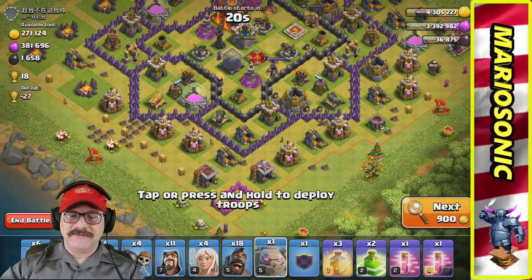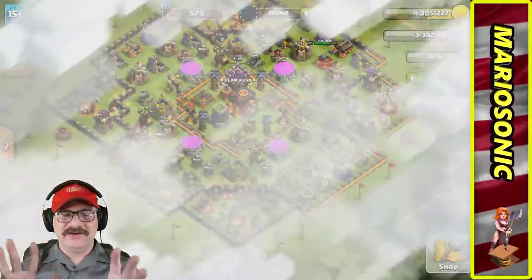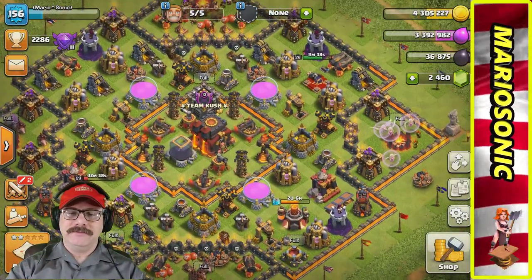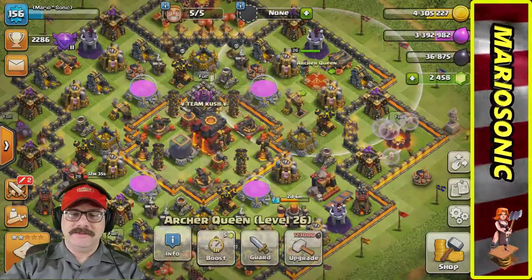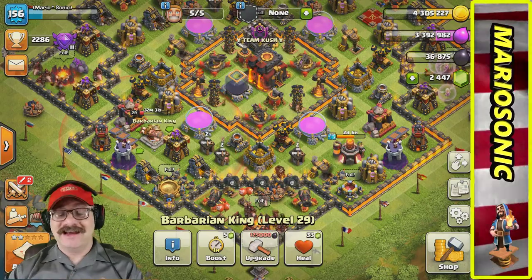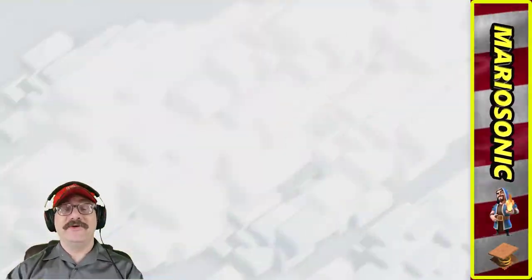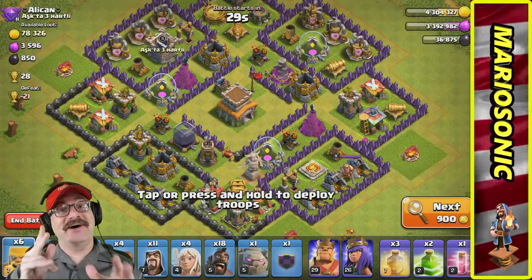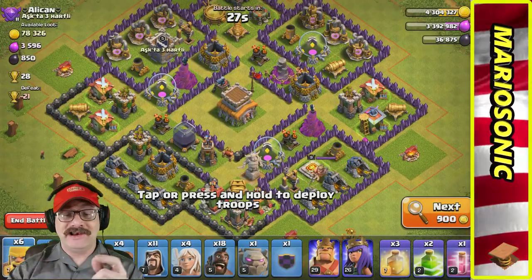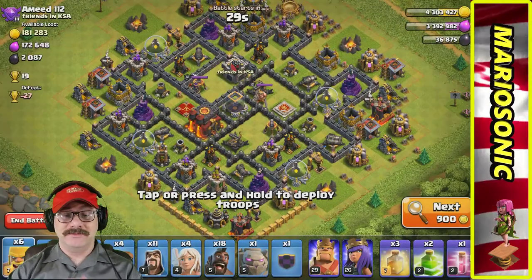We almost messed up there — our queen is actually down, so let's get her healed up. We almost went in blindsided, but we will not do that again. Let's go in for a live attack with our king and queen. Let's keep searching — money tree! That's pretty awesome.